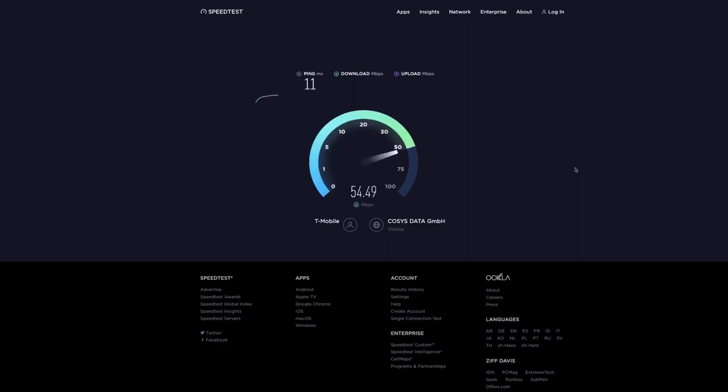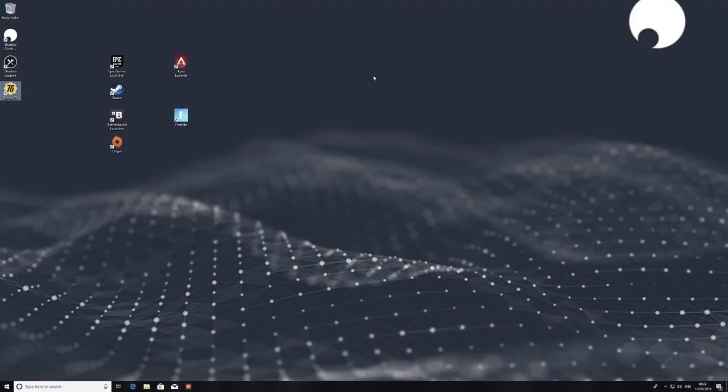I did a speed test with my internet connection at home, and as you can see it's pretty decent — 60 megabits download and around 10 to 12 megabits upload, which isn't really necessary. But we have a pretty decent download, and that's all we need for gaming with Shadow.